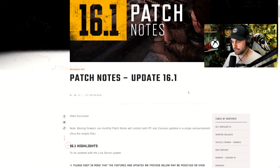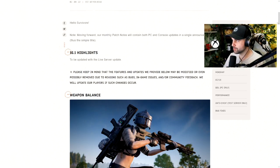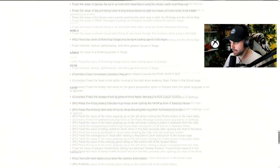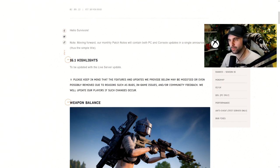The first thing they're mentioning is that the patch notes are being combined with console and PC. I think this is a great idea. It was confusing that they'd put out PC patch notes and then wait a week to put out the console ones. Normally they'd be pretty much exactly the same, but you'd have to go line by line looking for individual changes. Now if you scroll down in the patch notes to the bug fixes, you'll see they're putting in parentheses which fixes are specifically for PC and which are specifically for console.